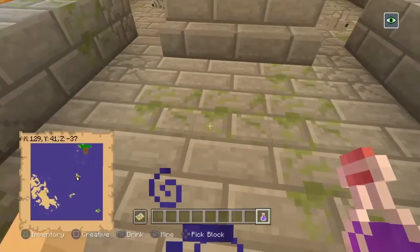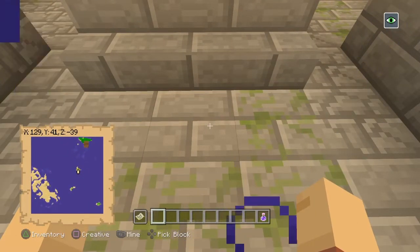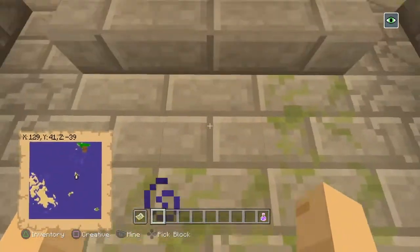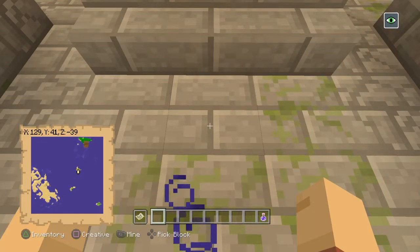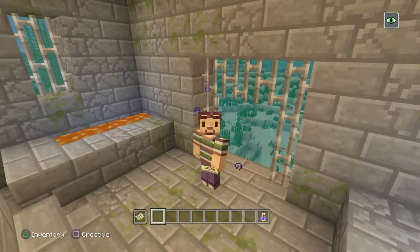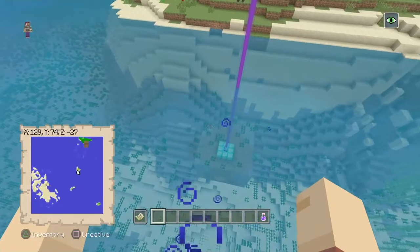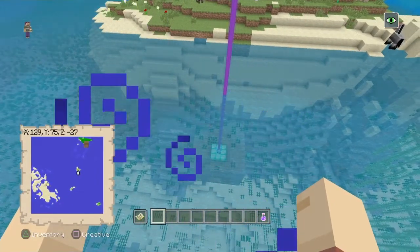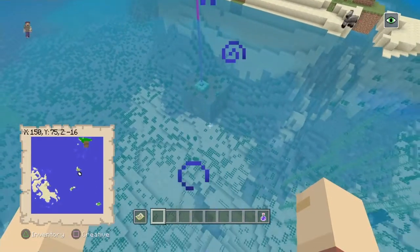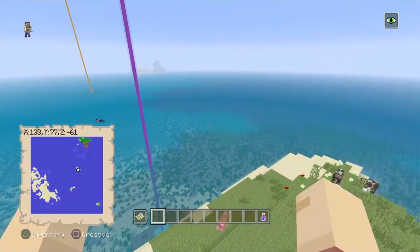I want to say something quickly: a lot of people have been saying I'm giving wrong coordinates — trust me, I am not, and I get very frustrated when people say that. I normally stand about one block away from the stairs going up to the end portal, take the full X, Y, Z coordinates, and put them in the description. Some of you have been saying the stronghold or end portal isn't where I said, but honestly, things in your world can sometimes cause them to be slightly off. I apologize if that happens, but it isn't always my fault.